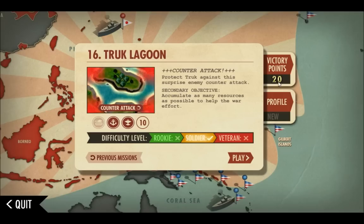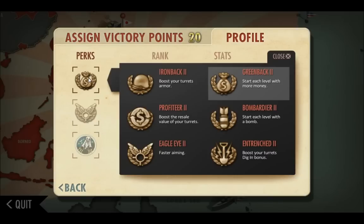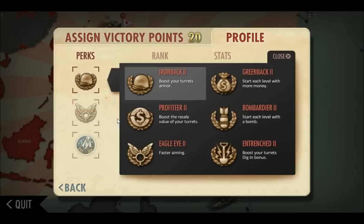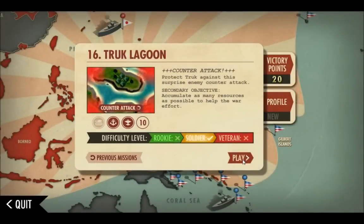We're here in I-Bomber Defense Pacific today doing mission 16, Truck Lagoon, which is a surprise counter-attack returning us to the same level we were at Operation Hailstone. Everything is level 3 with interest on comms and 2x2 on fire on machine guns. We're going to change to Ironback 2, Eagle Eye 2, and Phantom Strike for our perks.